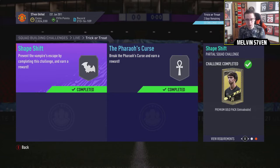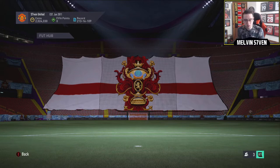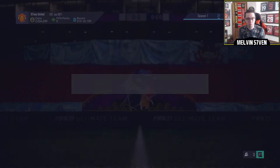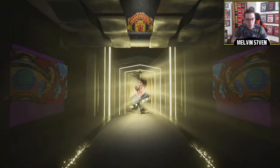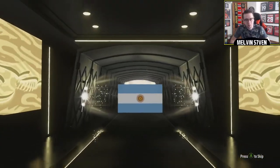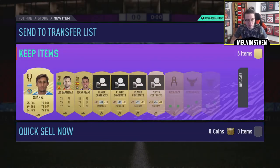What is the other pack? Yeah, a 7.5k and a 15k — doesn't cost you too much either, probably looking at 10k for the set max. Let's open these. We do get a board in the first one. Oh, it's a Higuain — not bad from a 7.5k pack, I suppose.